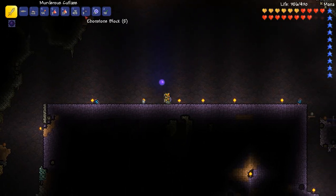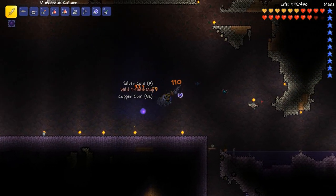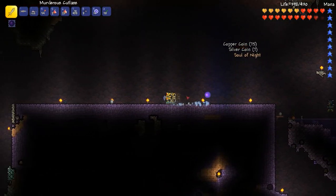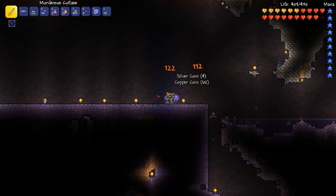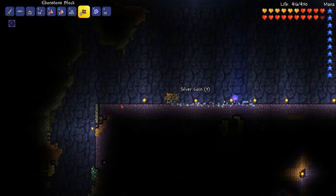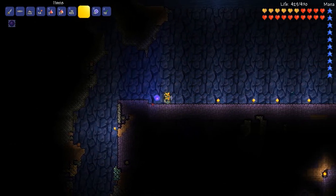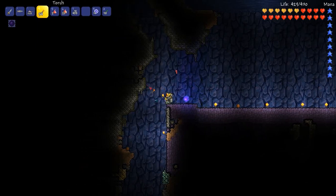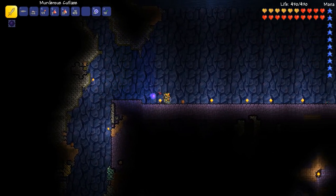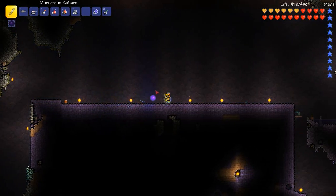So you can mine the ebonstone near the end of normal mode Terraria — you can actually mine it with the molten pickaxe, or even earlier pickaxes than that. All you do is take your ebonstone and you just start to lay it down on the ground, making a nice square wall space. When I first got here this was just normal stone, but what happens is once you start laying ebonstone down it starts corrupting the normal stone. So you are effectively spreading the corruption, but in this instance it's well worth it.